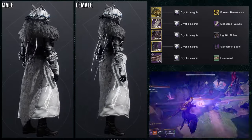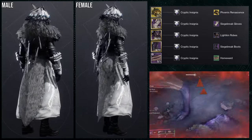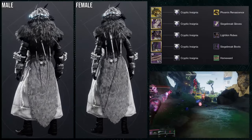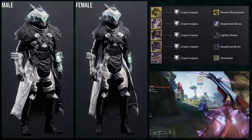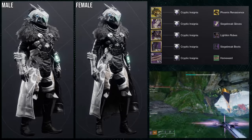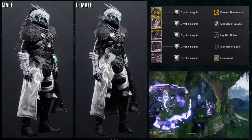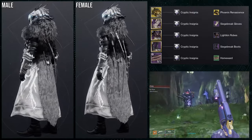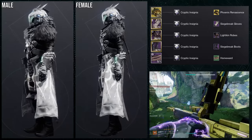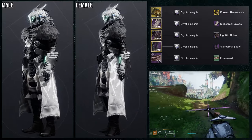For the next set, we're using the Phoenix Renaissance ornament for the Dawn Chorus, which is one of my favorite warlock helmets — it just looks amazing. For the chest piece, I'm using the Ike in Robes because I like how it goes with the Phoenix Renaissance ornament. The Siege Breaker gloves are a good choice here because the fur is wide enough that the armor pieces don't look that weird — more so for the male version than the female.